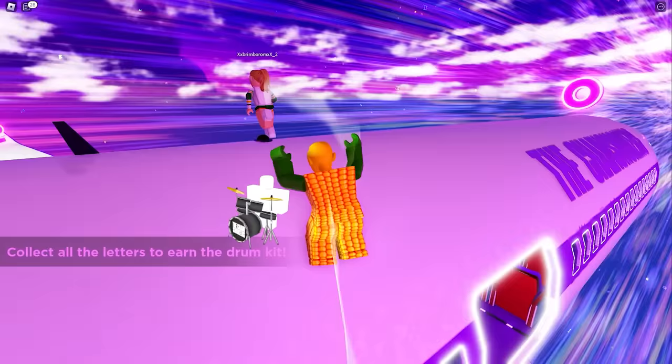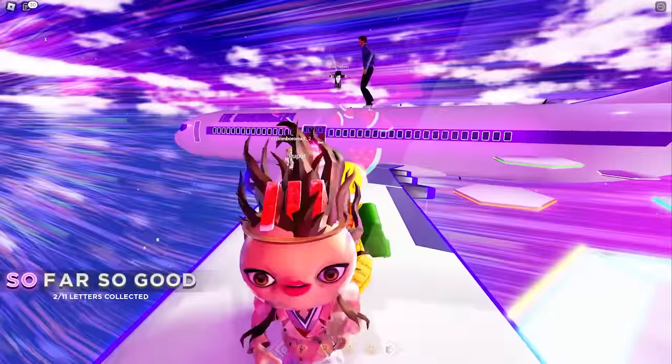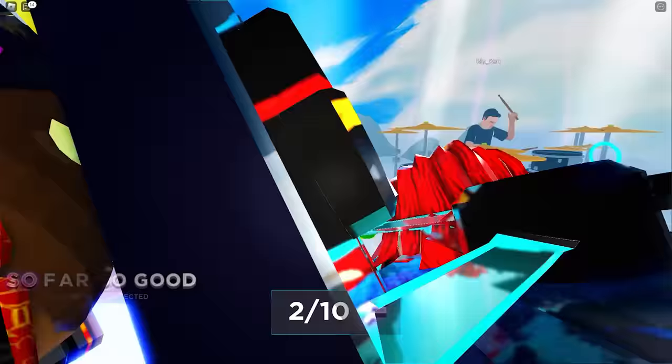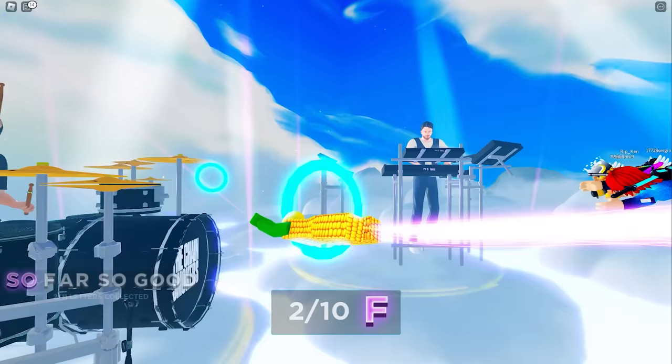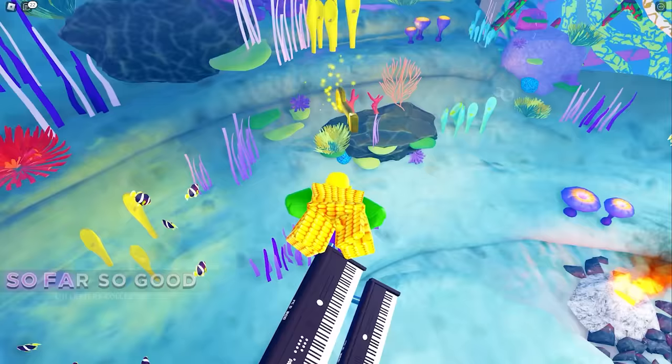To get the drum kit, you'll just have to collect the letters on your screen. These letters can be found along the way as they play their songs, and they're very easy to find. You need to go through this ring 10 times to unlock the letter A. Just enjoy the concert while having fun collecting the letters — it's a great experience.